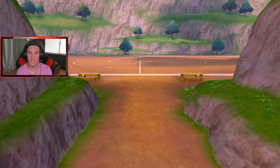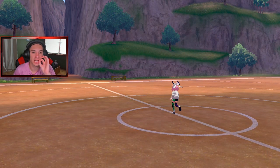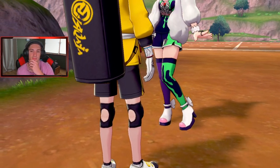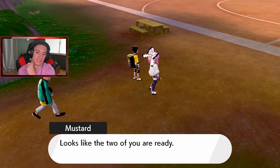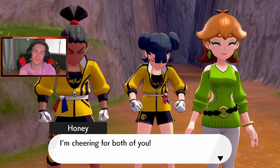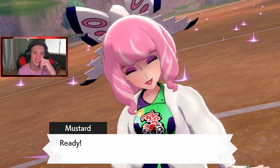Mustard explains that Kubfu is the secret armor of the master dojo — it's tiny but if raised with diligence it becomes strong enough to see you through battles like a suit of armor. This one has major potential but is shy and lacks confidence, so hopefully adventuring with me will help it break its shell. Let's go! I got my boy Kubfu — look at his little ninja headband! I love it!